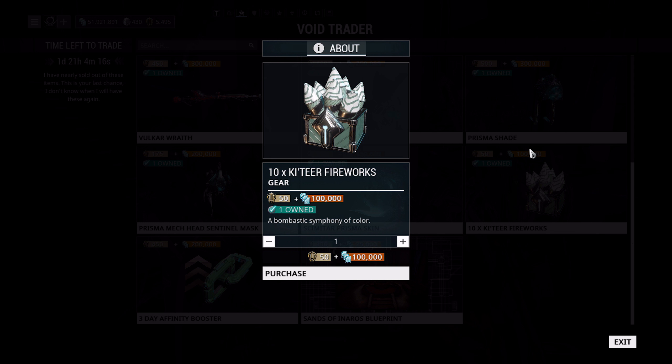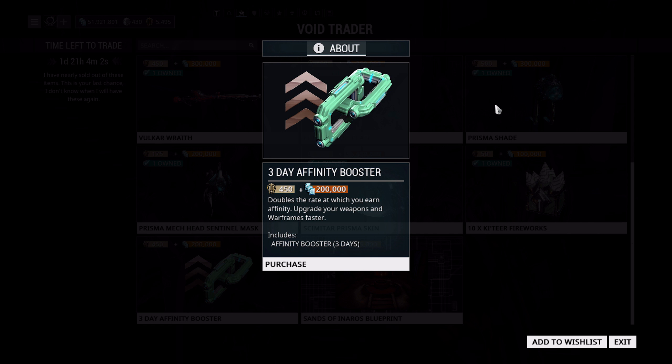We've also got Katir Fireworks — not bad. They're 50 ducats and 100,000 credits for 10 of them, so effectively 10,000 credits and 5 ducats per firework. If you like fashion frame and want to do a fireworks show, it might be worth picking up. We've also got a three-day Affinity Booster — 450 ducats and 200,000 credits. They're not cheap, but with prime content coming out next week, if you've got spare ducats you might as well pick one up.